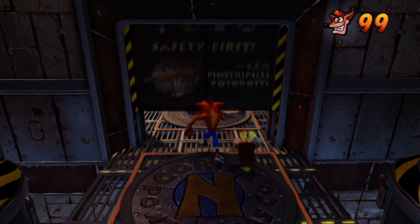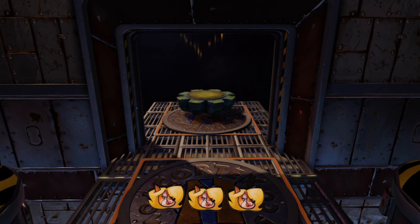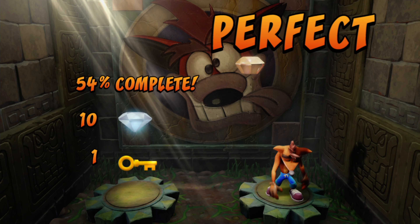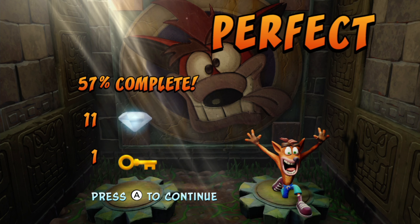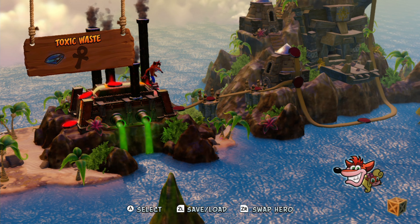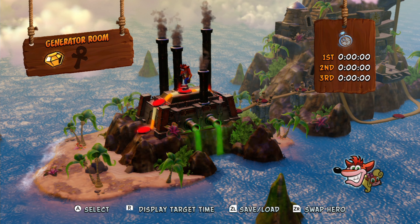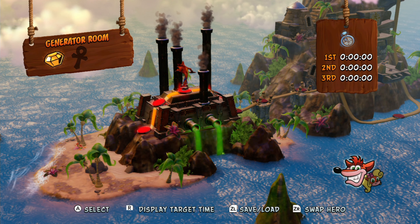Heading towards this pinstripe door will award us with the special gem the moment we complete the stage. Give me that yellow gem — thank you very much. We win yet another stage, and this time even with a special gem, which is going to give us the ability to return to an earlier stage in order to still finish that one off. The Toxic Waste stage will also give us another special gem. But before we check out the next special gem, we are first going to return to an earlier stage to finish that one off with the yellow gem now in our pocket.